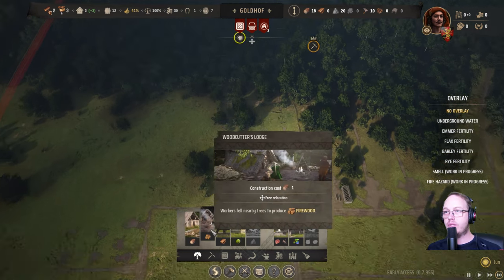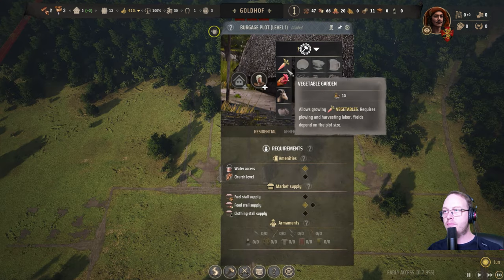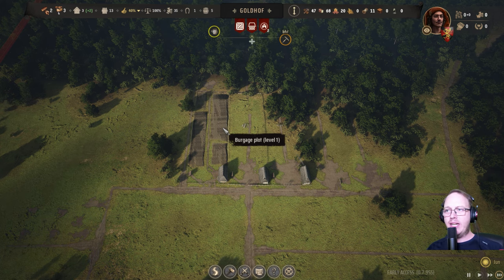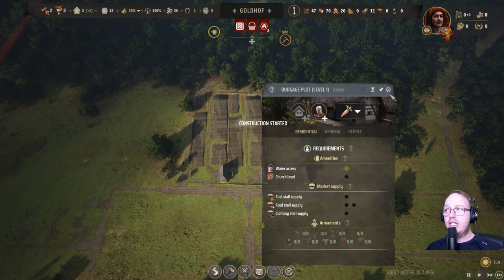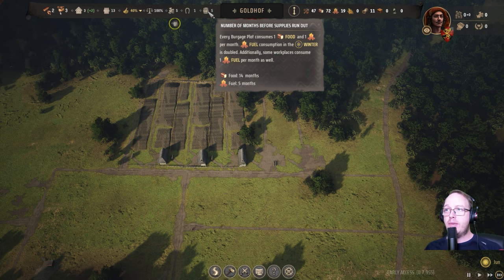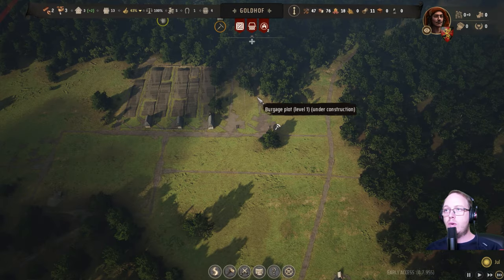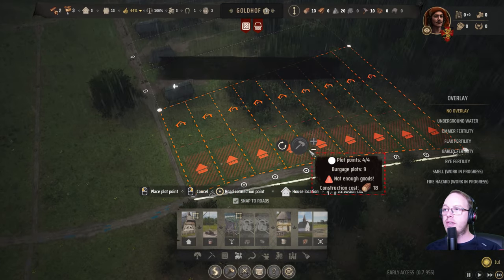We need firewood, so let's do that. You might be wondering why am I upgrading with carrots? Because, one, it's super cheap. Two, it can contribute to our food production. Currently, if you look up here, we've got food that will last for 14 months and fuel for five months, so that's quite good. All five I will turn into carrots. Setting level increase — nice.